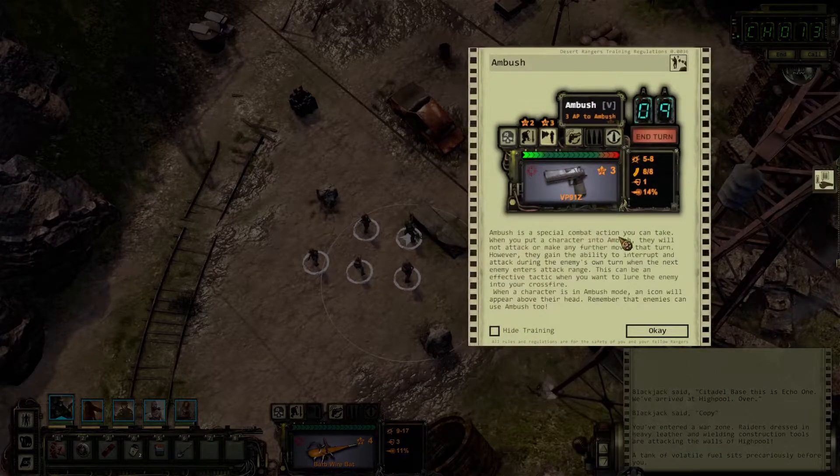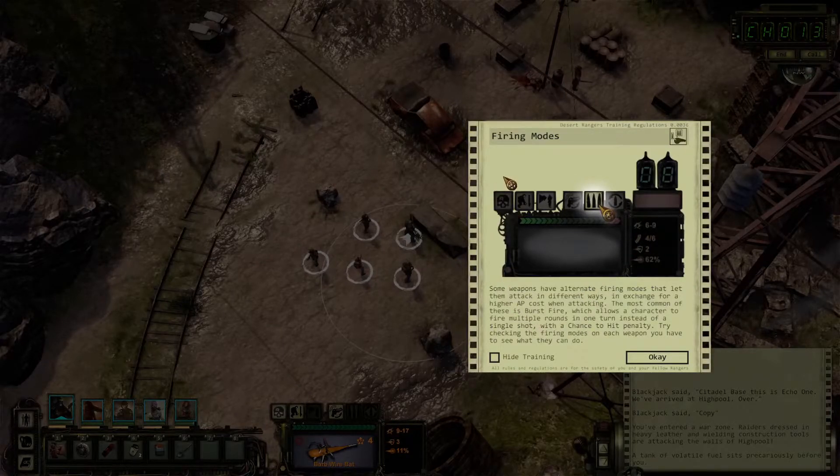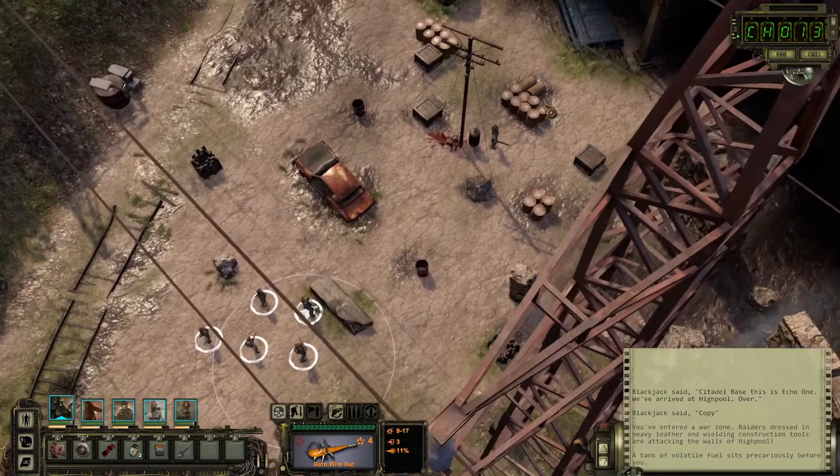Stuff is not going very well. Let's read about ambushes. Ambush is a special combat action — when you put a character into ambush, they will not attack or take any further moves that turn. However, they gain the ability to interrupt an attack during the enemy's own turn when the next enemy enters attack range. This can be an effective tactic when you want to lure the enemy into your crossfire. When a character is in ambush mode, an icon will appear above their head. Remember that enemies can use ambush too. Okay, firing modes — some weapons have altered firing modes that let them attack in different ways in exchange for a higher AP cost when attacking. The most common of these is burst fire, which allows a character to fire multiple rounds in one turn instead of a single shot, with a chance to hit penalty. Try checking the firing mode of each weapon you have to see what they can do. That was actually very useful — I did not know about the second part.